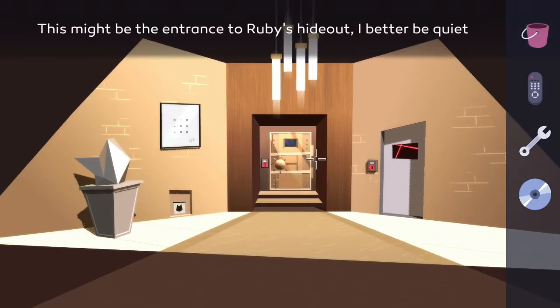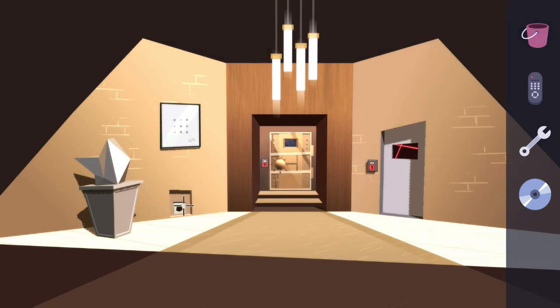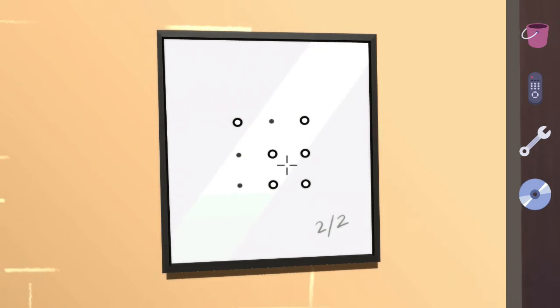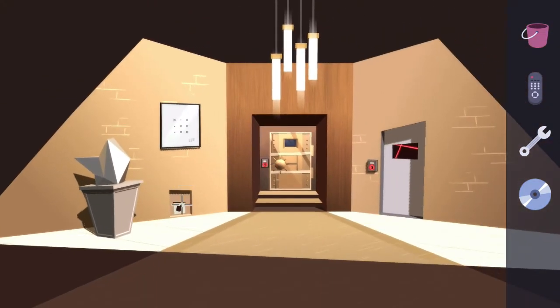Down here we don't have security level three or four so we can't go in those doors. Head over to the left wall and take a quick look at this painting — this is two out of two, which goes with the color painting we saw earlier. Make a note of the circles versus the dots; the circles are the ones you want to look for and match up to the colors from the previous painting. When we get to that puzzle, I'll show you how to do it.